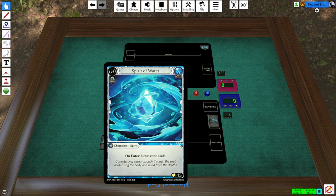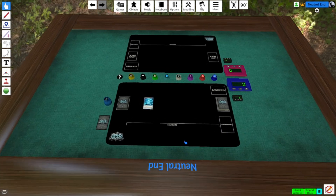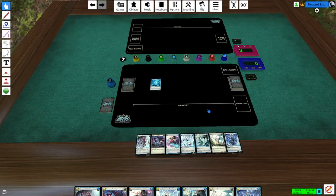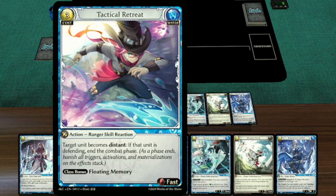You're seated in front of your hand. Drawing cards is usually done by typing the number of cards you want to draw. Let's press 7 — now we have 7 cards in hand. Let's say we've passed and it's the opponent's turn now, and they're attacking us. We'll play this card, Tactical Retreat, to end the combat phase.